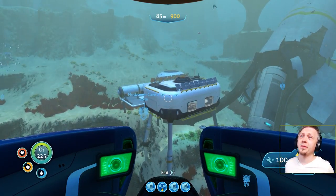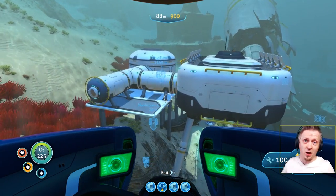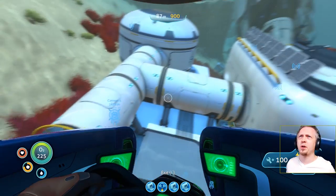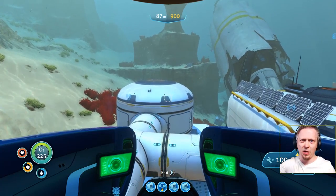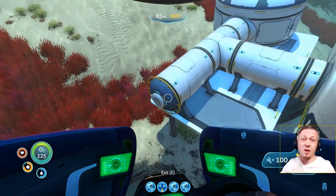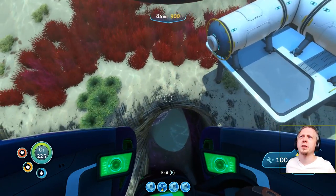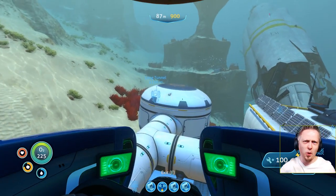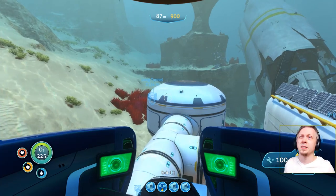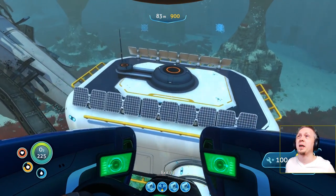We are back and I have gotten the basic start of the base done. I've got a moon pool so they can dock their seamoth. It has just a connector there, connector here, because the multi-purpose room will not connect back close to it, so I had to extend it out — which is fine. I've got plenty of connectors down below that I'm salvaging back. I've got a hatch there so they can jump out and swim down.